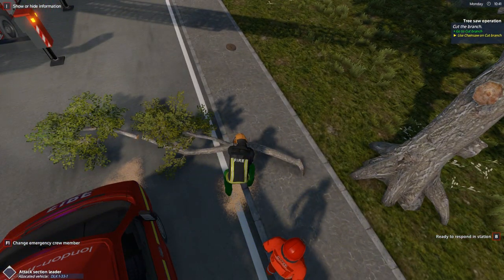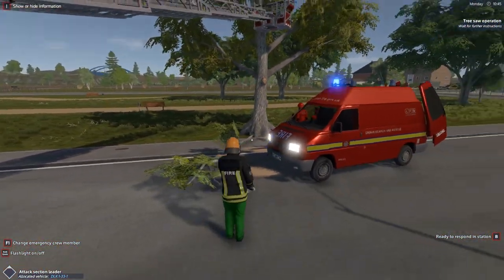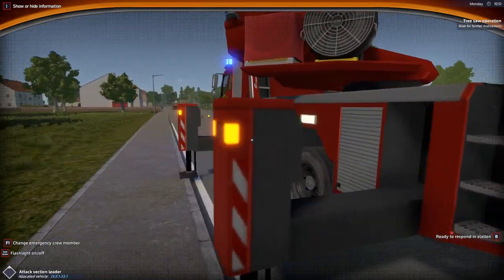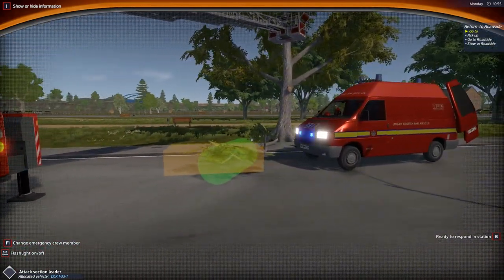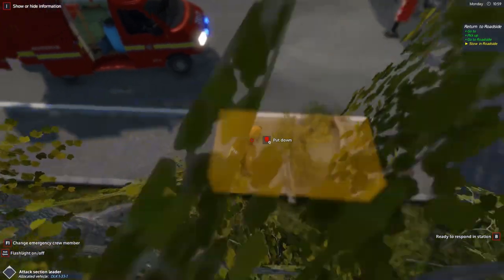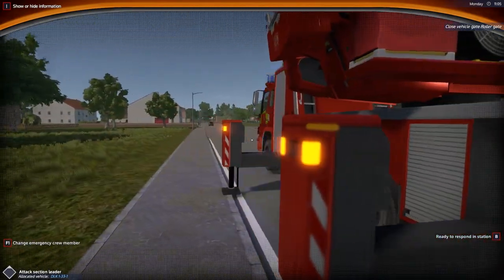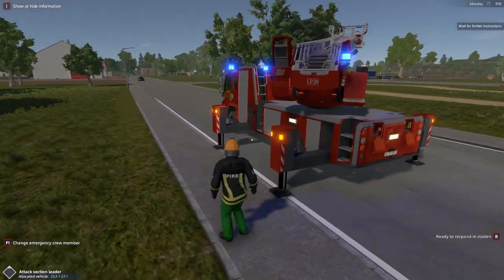We'll jump out and go ahead and chop this down. Third person looks a little better — there's actually an animation for it. There's the first bit gone, so we're chopping this into thirds. There's actually sawdust coming off — that's pretty cool. He's cleaning up the sawdust from the van, which is a nice touch — could come in handy with oil spills too. Let's put the chainsaw back, grab the branch, and move it aside. The council will pick up the tree — that's us done here. We'll head back to the station.